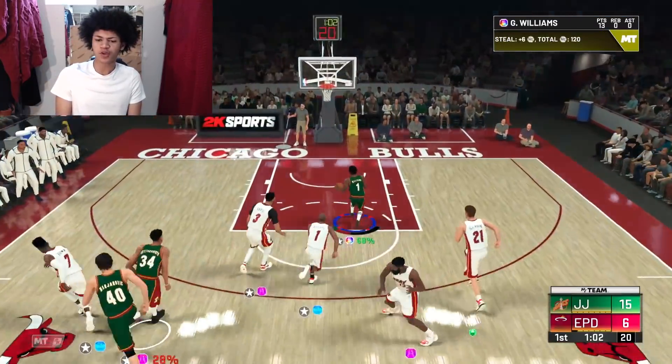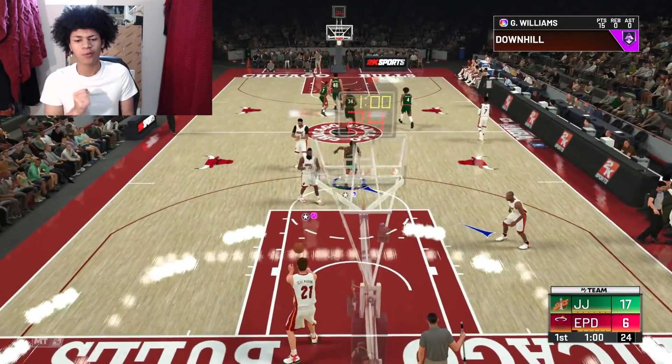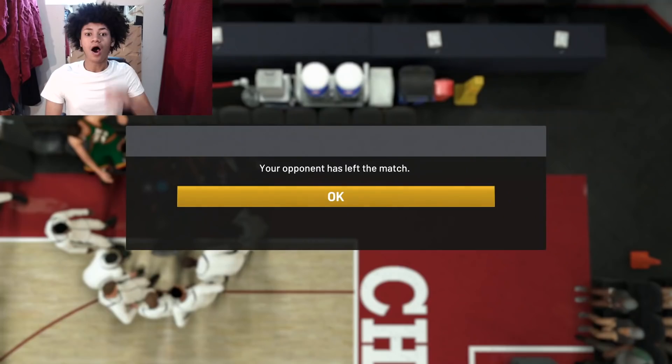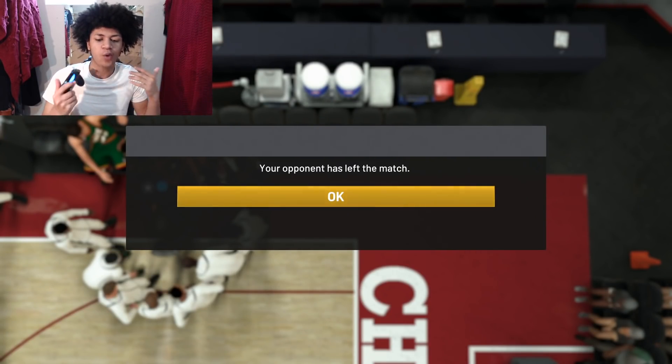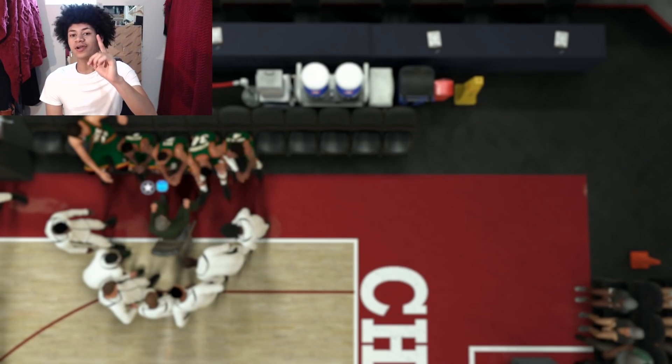Points on points — I wanted to get a little fancy on that fast break but I'll take the layup. In game number two my opponent also left this match — we've forced our opponent to quit another game. Without further ado let's hop into one more game with this Gus Williams card and hopefully we can play a little bit longer than just the first quarter.